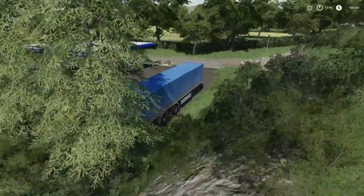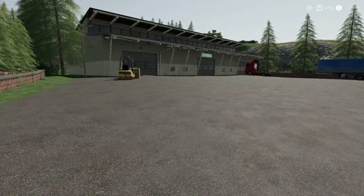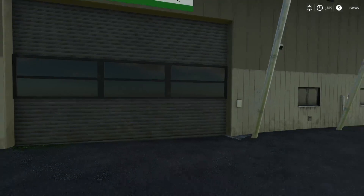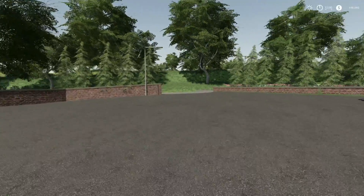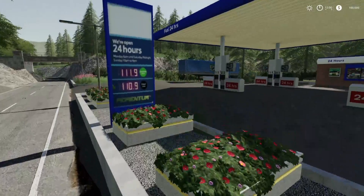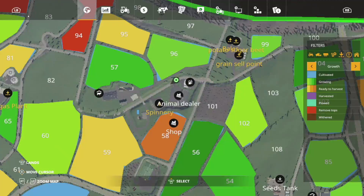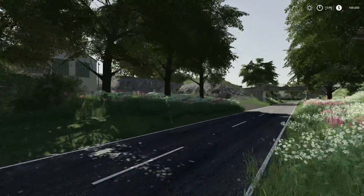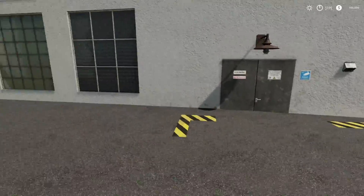Over here on the right is your store — this is where you're going to be able to buy all of your animals. We do have a gas station out here which serves as a fuel station — fuel 24 hours. Then through here we have our spinnery down here on the left. You guys know how those work — do what you need to do and sell the stuff there.